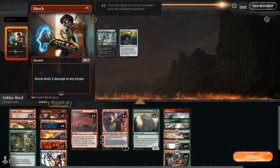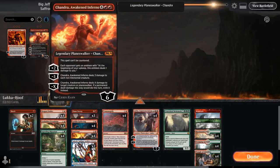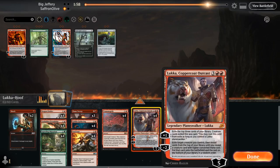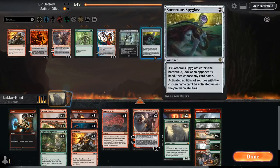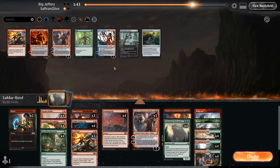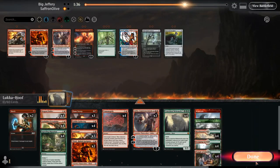Flame Sweep in, Shock in, Soul Seer in. Tibalt out, Saheeli out. We do need all of our token producers so we can go down a Luka. Maybe we go seven altogether, with three Soul Seers — we need to keep producing tokens for our plan to work. Cutting too much token stuff is risky. Maybe we keep the Tibalts. Let's try it like that.